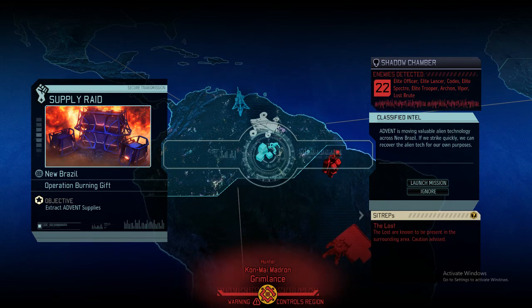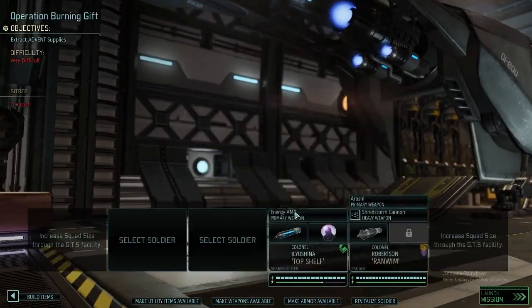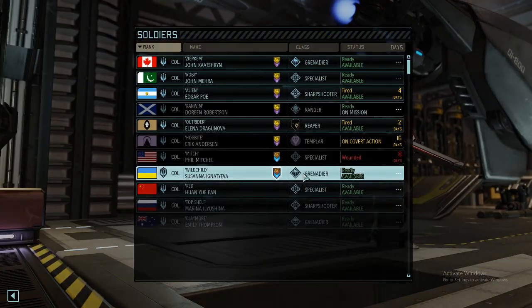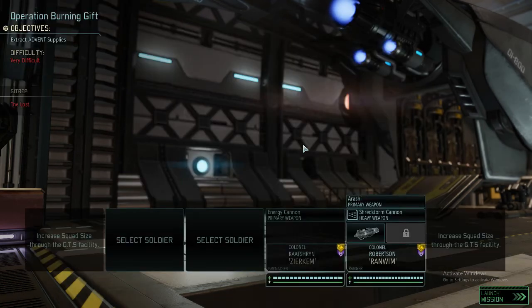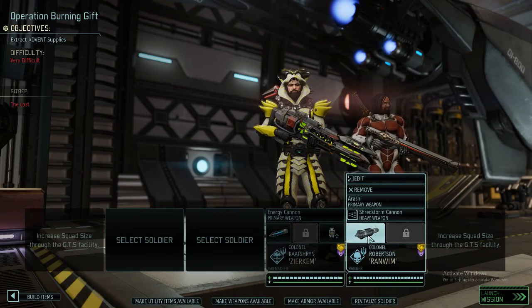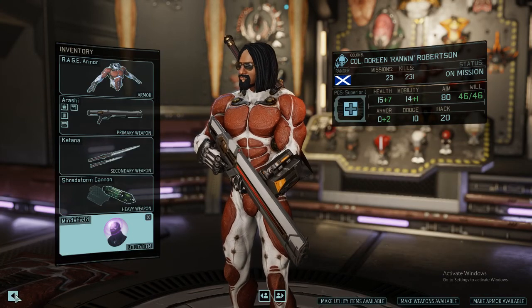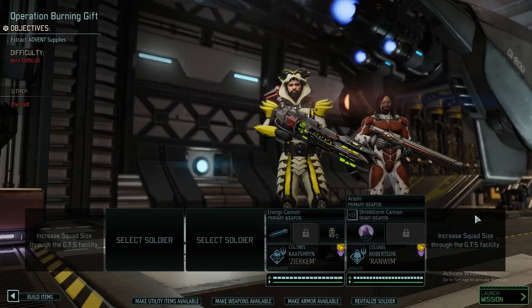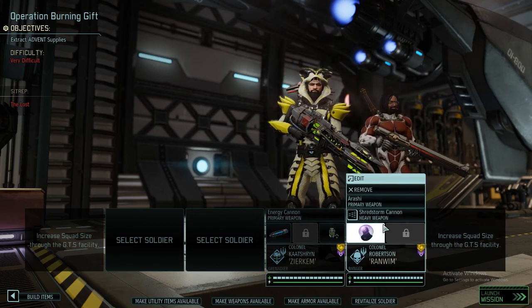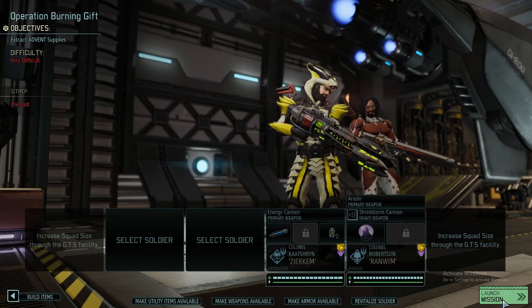Time for a supply raid. It's a very difficult one with Losts, and Losts always mean a lot of fun. However, we are deep in the territory of the last Chosen. I was considering taking Zirken and Renven and since the last Chosen might be there, I'm almost torn whether or not we should use a Mind Shield. Let's try this setup for now.